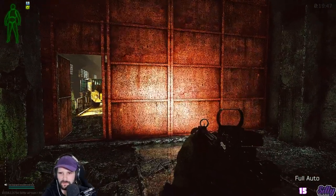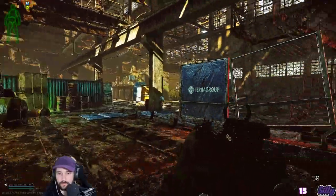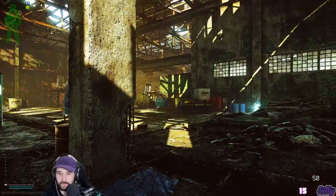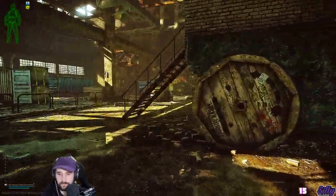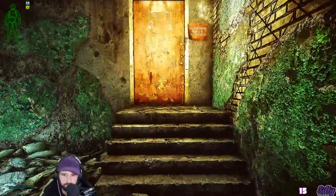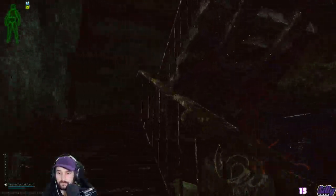Full auto. You'll notice after I almost forgot to change my fire mode that as soon as I exit the factory door, I'm looking to my left and my right. That's because there is an immediate spawn down the left hallway and there's a spawn right around the corner where you find the forklift. Before I head to the office area to get PMC kills for my quest, I have to check those spots first.